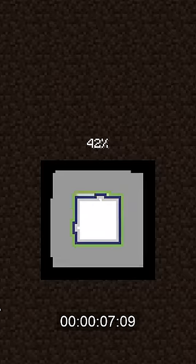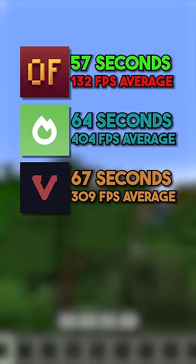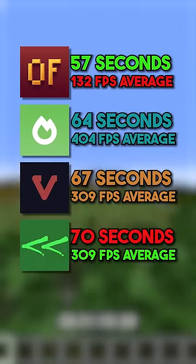First off, let's see which mod creates a world and loads the chunks in front of the players the quickest. In first, we have Optifine at 57 seconds, followed by Sodium and Vulkan, then finally NVIDium in last at 70 seconds.